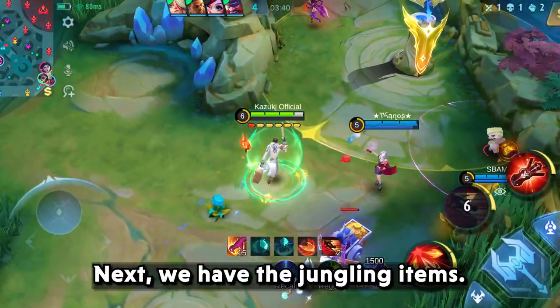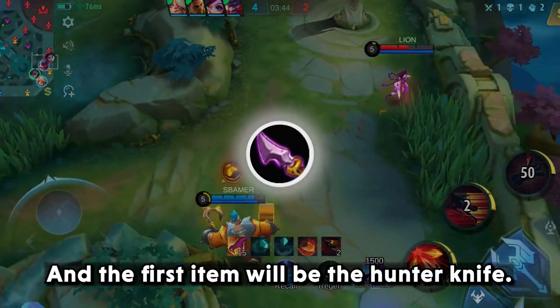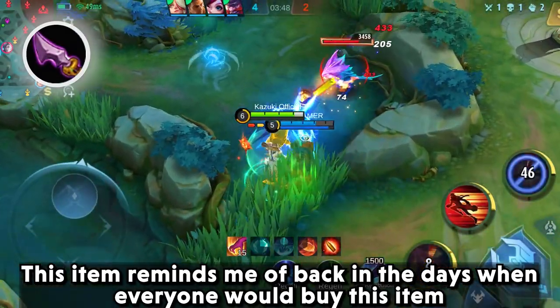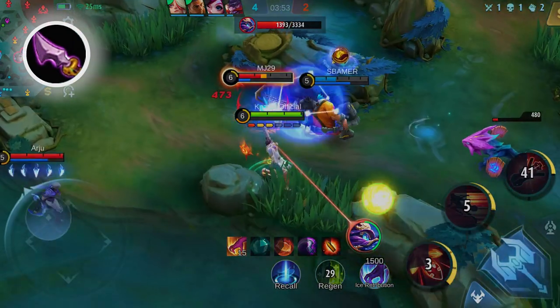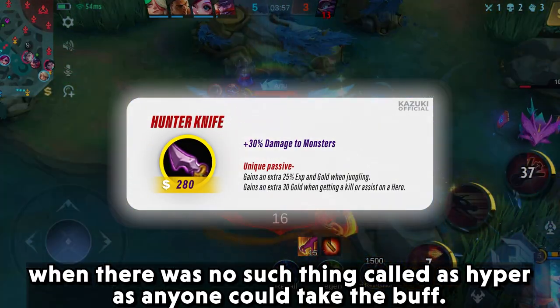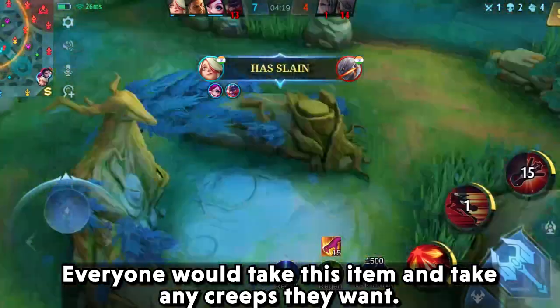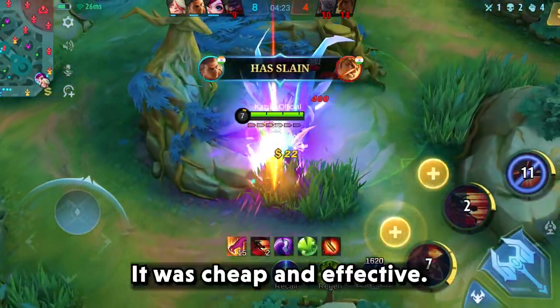Next we have the Jungling items, and the first item will be the Hunter Knife. This item reminds me of back in the days when everyone would buy it. When there was no such thing as Hyper, anyone could take the buff. Everyone would take this item and take any creeps they want — it was cheap and effective.